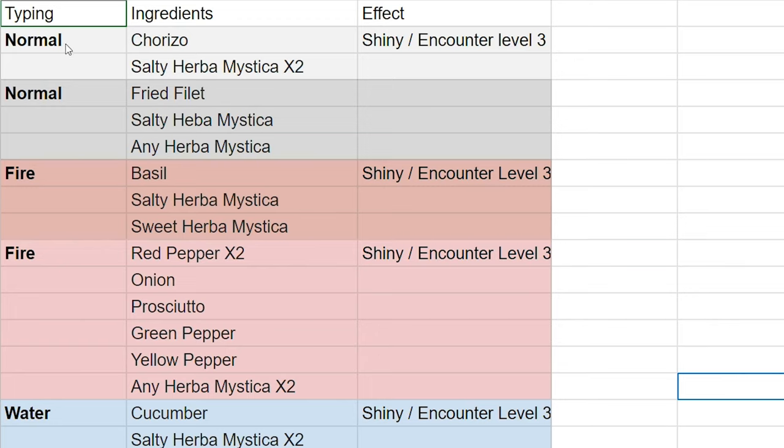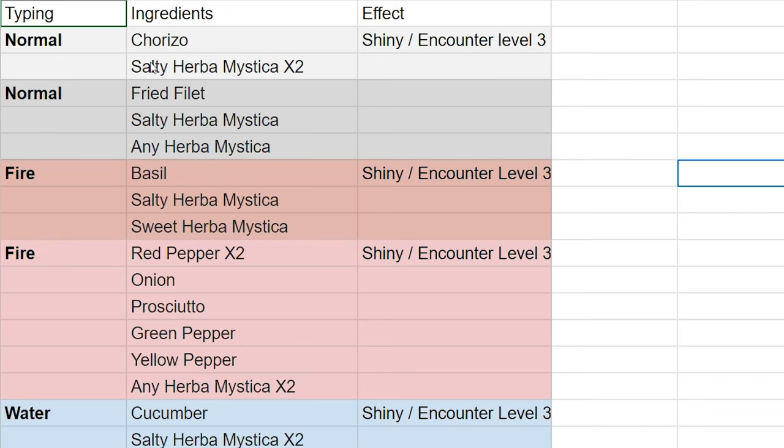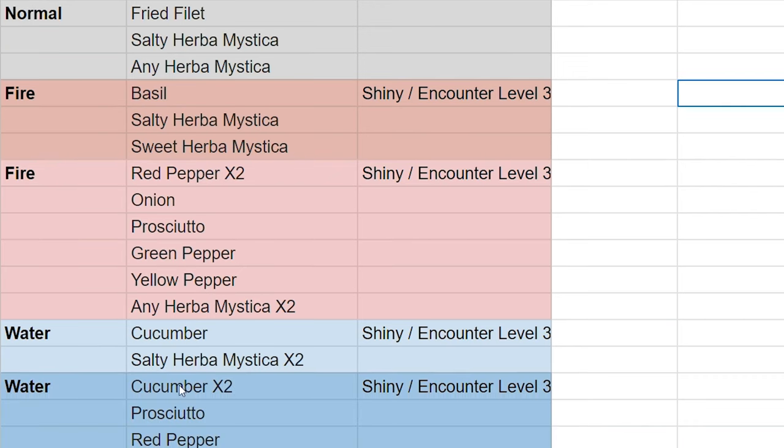If you are making a normal encounter sandwich, the new recipe is going to be a fried filet, one salty Herba Mystica, and any Herba Mystica after that. So you do still need to use a salty Herba Mystica for the normal encounter. This sandwich will get you shiny and encounter level three for hunting Pokemon.